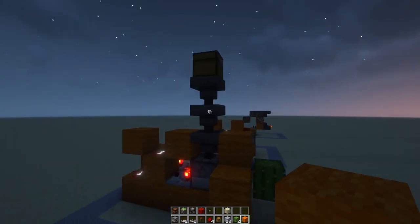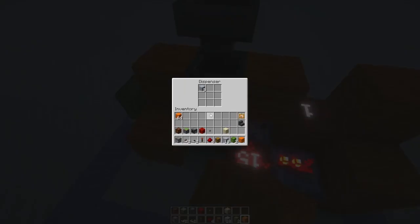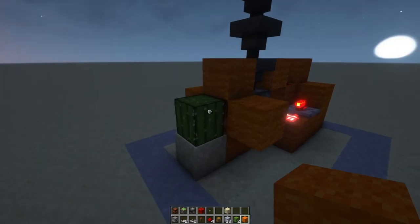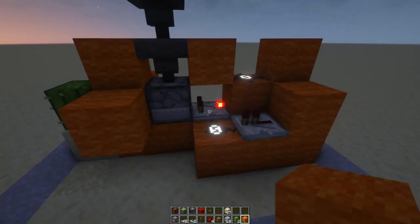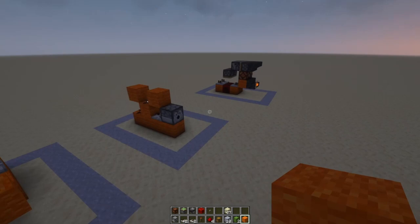That's basically it — you have a working garbage can. You can add this attachment if you want, or just have direct access to this. Basically, any item you put in there will just be deleted from existence, so be careful when you use this because it will delete all the items. That is our third contraption.